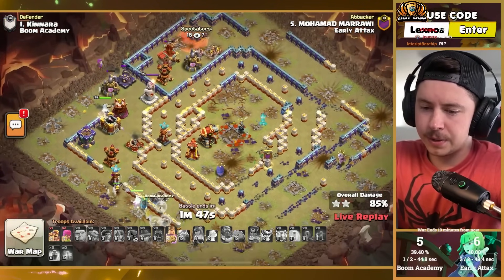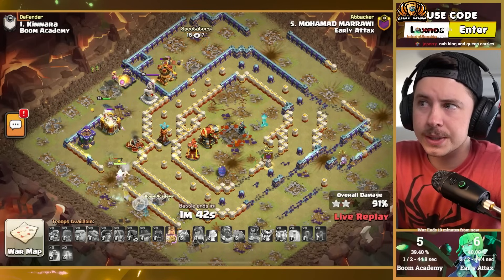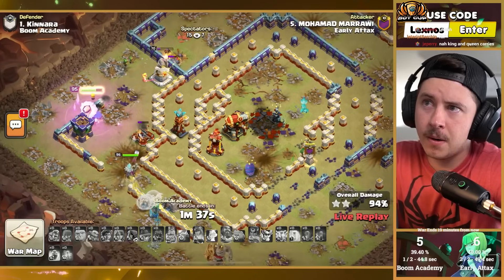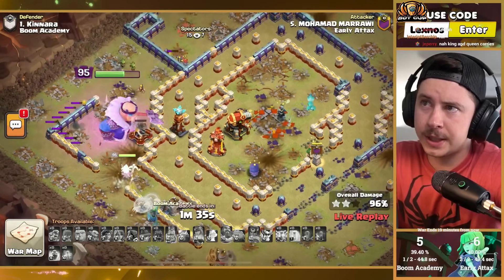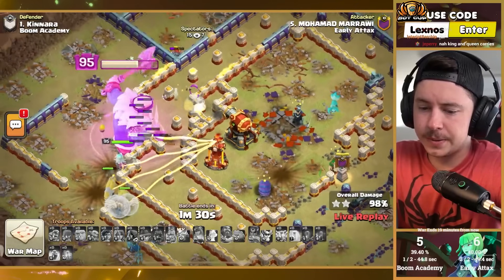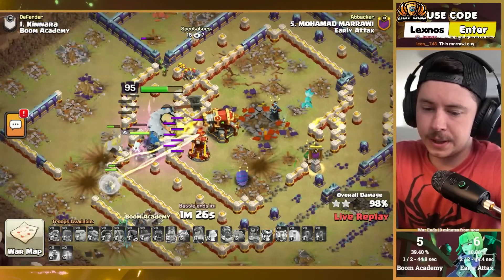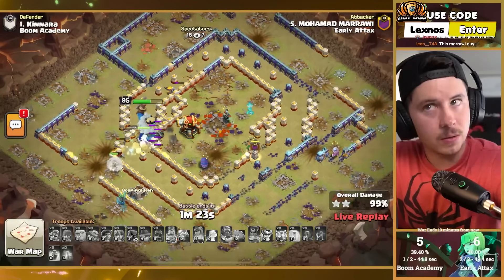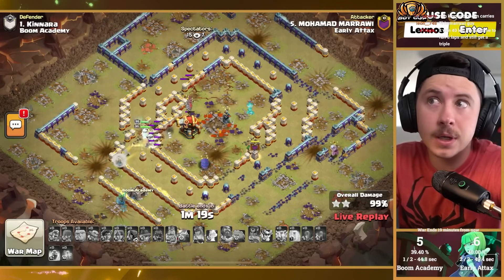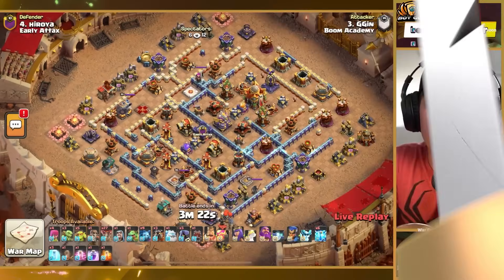King ability with giant gauntlet is gonna have to save the day — and it does. Giant gauntlet rage vial combo wombo gets through the walls quickly — five swings, and now queen can reach both buildings. It's a three star! It was just a little sketchy in the core, but GGs on this one.